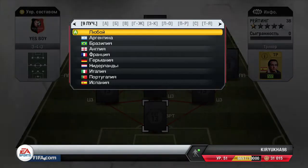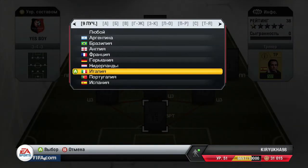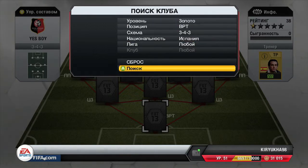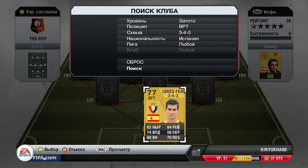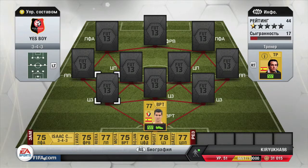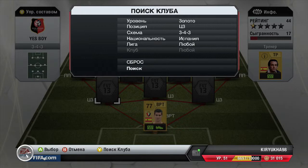In goal we're going to have this amazing guy who has amazing reflexes — his name is Andres Fernandez. He's a really good guy, he has 84 reflexes, 83 diving, and the only bad thing about him is his positioning — he isn't really good at that.